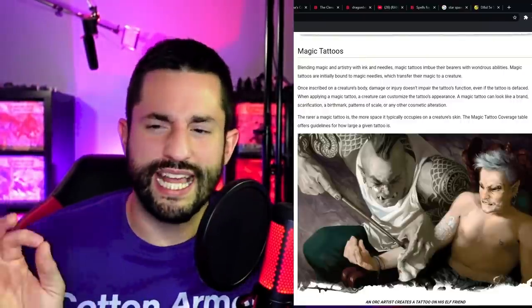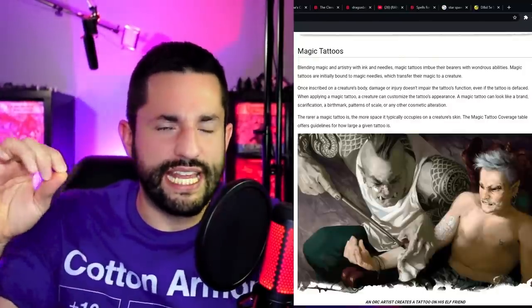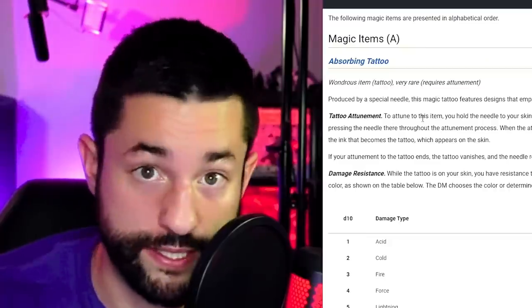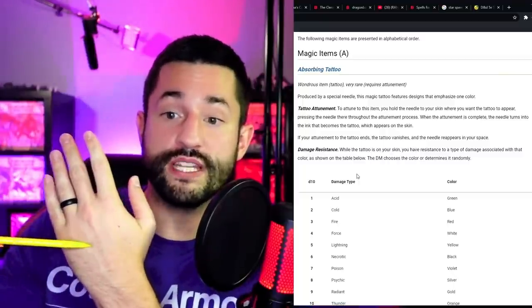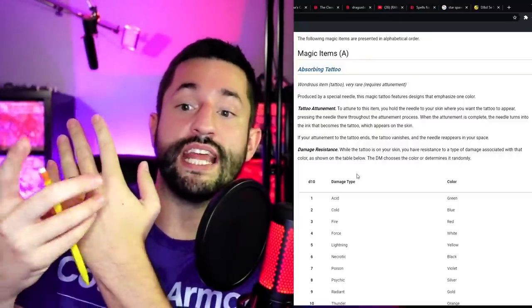The third weird direction they went is the actual logistics of how the ink goes onto your body. In every single one of these tattoos they have text called 'tattoo attunement.' Here's my tattoo needle for the demonstration: to attune to this item you hold the needle to your skin where you want the tattoo to appear and press it there throughout the attunement process, and when attunement is complete the needle turns into ink and becomes the tattoo. So you just point this needle at your skin, hold it there for a bit, and the ink appears — not at my table.